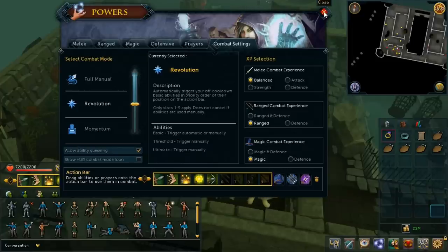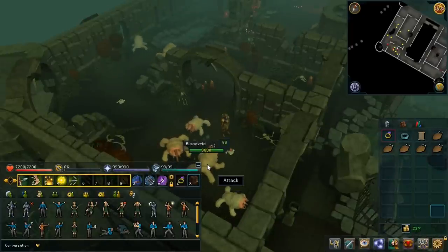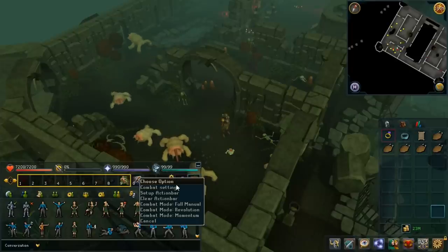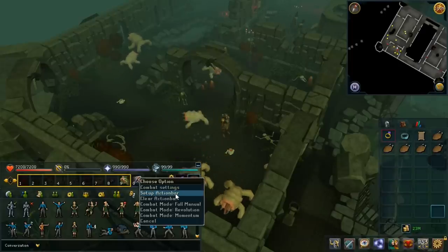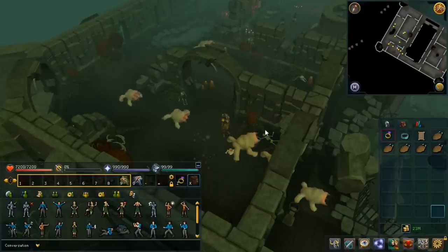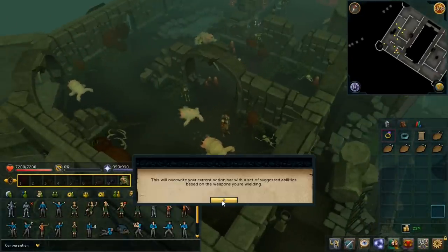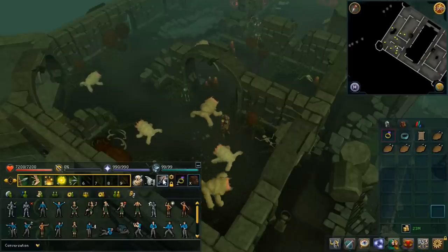Something else you should know about is if you're not sure what abilities you should have set up, you can right-click on the little cog on the action bar and you'll see a 'Setup Action Bar' option. If you do that, depending on the weapon you're currently wielding, the action bar will be filled in with abilities that fit that weapon. At the moment I have a Royal Crossbow equipped, and after clicking setup action bar I've got some two-handed ranged abilities, defensive abilities, and whatever else.